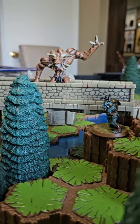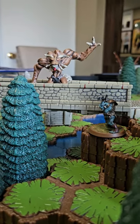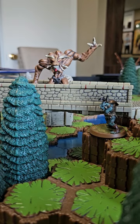And those are the rules added in the terrain expansion Road to the Forgotten Forest that explain how to use road tiles, evergreen trees, and stone walls.